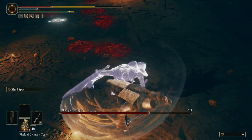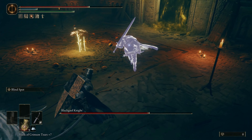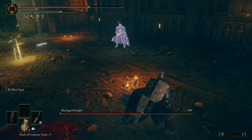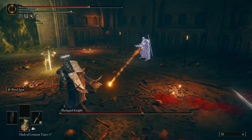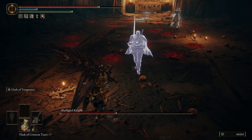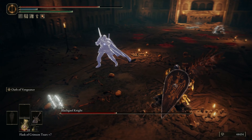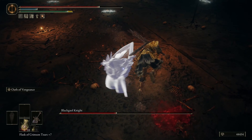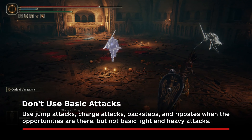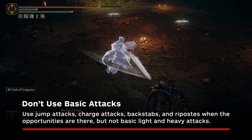One of the main reasons why this is such a tough fight is that there are no summons or spirit ashes allowed in this arena, so you're gonna have to take care of this all by yourself. His moveset is extremely basic — just the standard greatsword moveset that hits hard and from a great distance, plus a jump attack and his weapon art. He can combo after any one of his normal attack swings, so regardless of what kind of build you're using, the one rule to emphasize in this fight is to avoid using basic attacks. Even if he's staggered, his attacks can come out of a stagger very quickly and deal a huge chunk of damage.